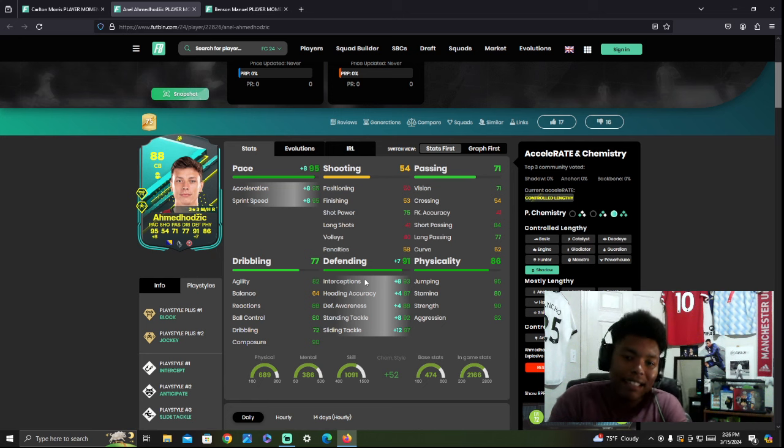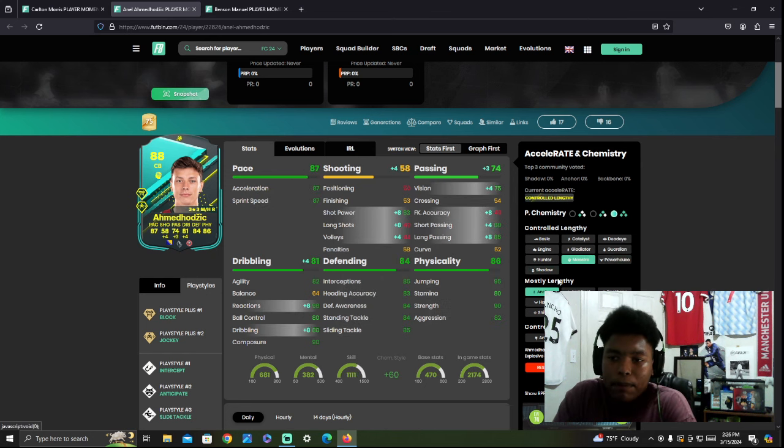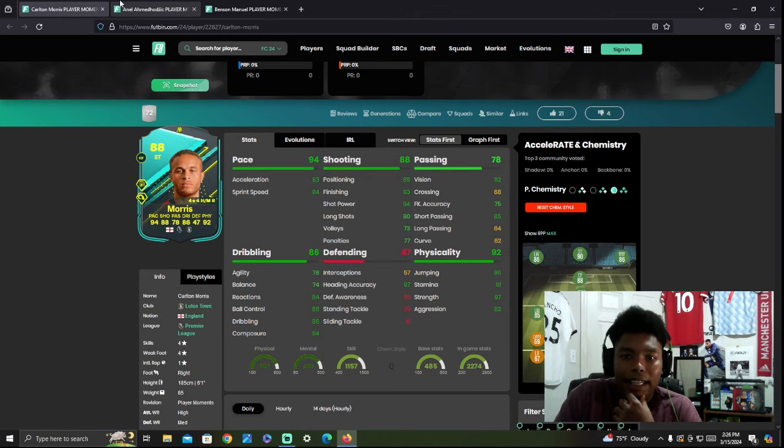The only problem with this card is links — if you don't have a Premier League team it's going to be hard to link him since he is Bosnian. But honestly, looking so far, this is probably going to be the best option out of the three in my opinion. If you need a center back, I would definitely say go with him. With the shadow chemistry style boosting pace and defending, you can even go with an anchor. But the way this game is formatted you've got to have your center backs on max pace, so I'd say shadow is your best bet.